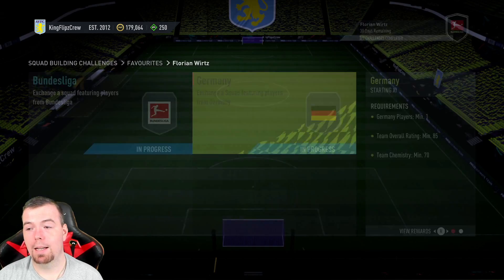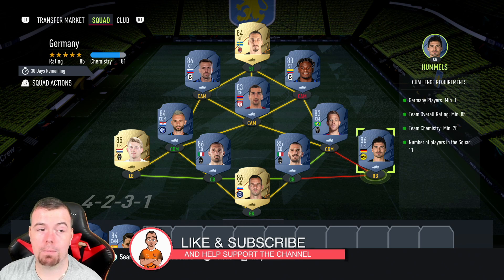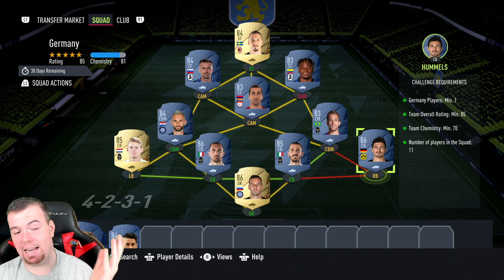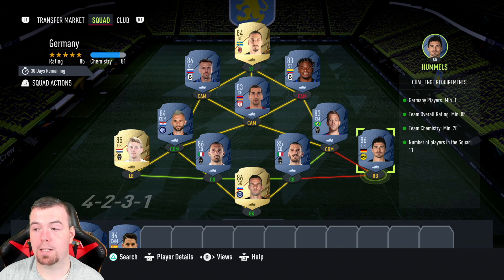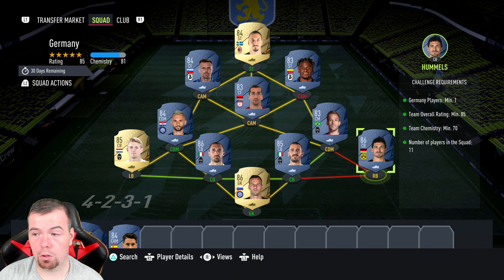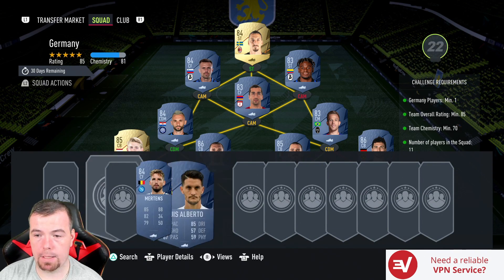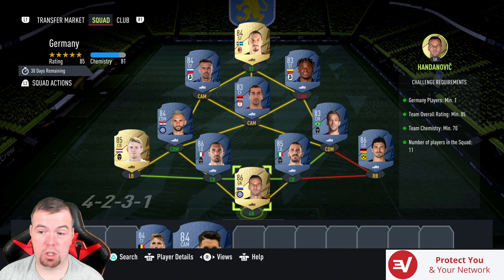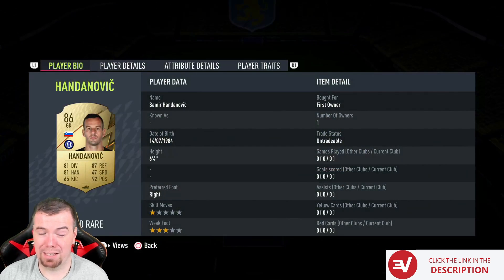Then we get into the Germany SBC. The requirement is one German player — we've got Mats Hummels from the Bundesliga, the cheapest 86-rated German player right now. You can swap him out if you want, or use Gosens instead. Team rating of 85 with team chemistry of 70 — miles above the requirement even after removing the three loyalty players, sitting on 78. No position changes or loyalty needed, 11 players in squad. You can use Mertens or Alberto though they're slightly more expensive. Bonucci and Chiellini are the cheapest 85-rated players again.